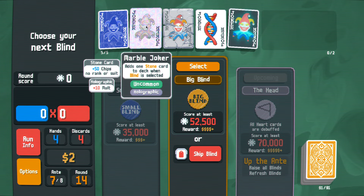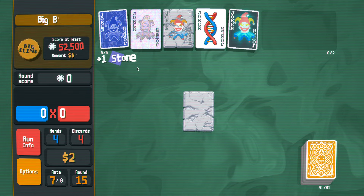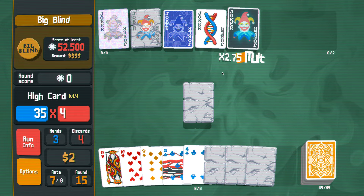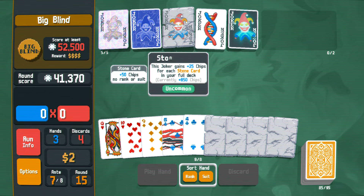We need to make sure this is right here — yep. We're selecting that. Put this over here. Play one singular card, and it adds another two cards. Oh my god, it's immediately popping off.